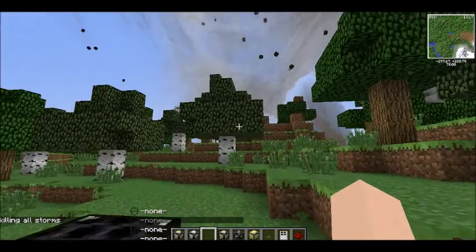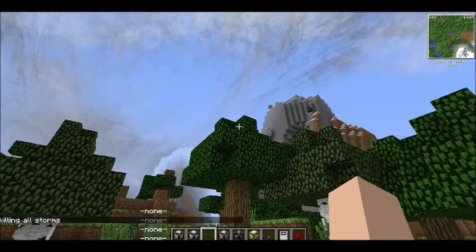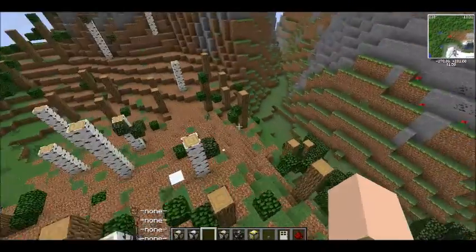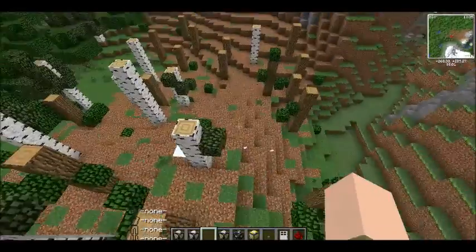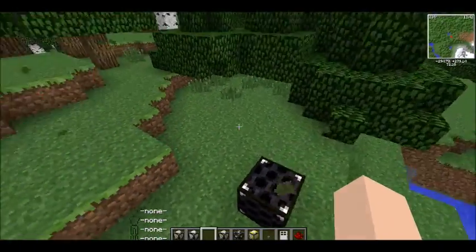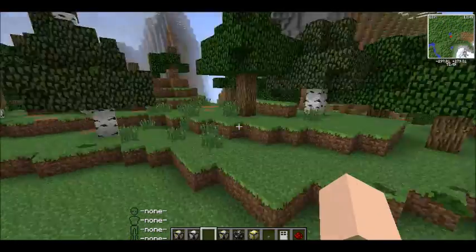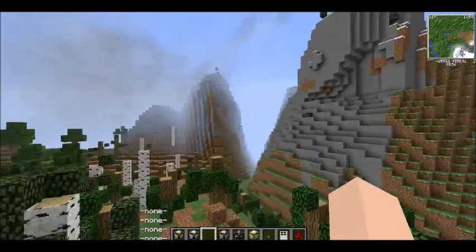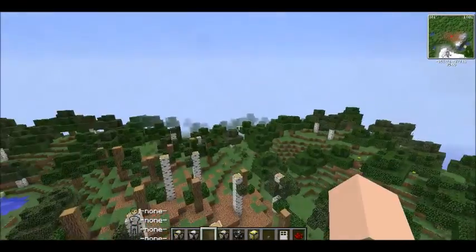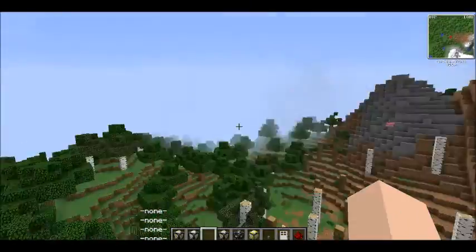Whenever there's a storm nearby — look at this! You can see the tornado picks up blocks and they just land randomly. It picks up leaf blocks. You can see it turns grass blocks into normal dirt and takes leaves off of trees. It doesn't actually take the trunks themselves. It can also pick up wooden planks — it doesn't make much sense because it can't pick up normal wooden logs, but it can pick up wooden planks. It can't pick up stone, cobblestone, or dirt.